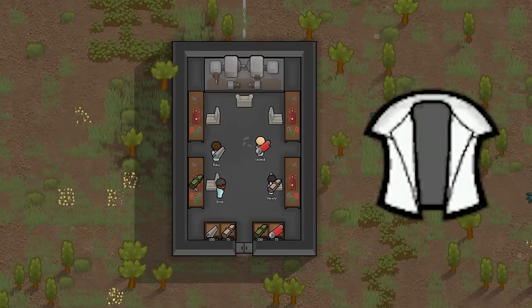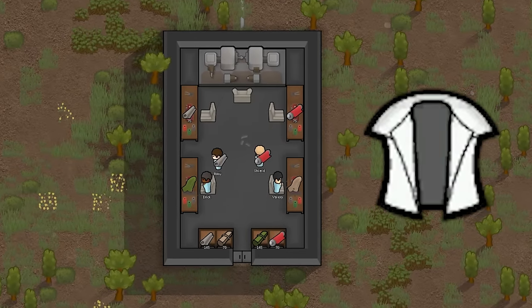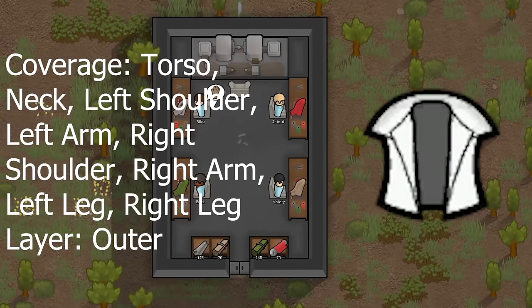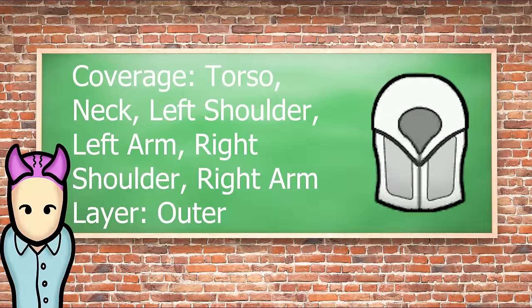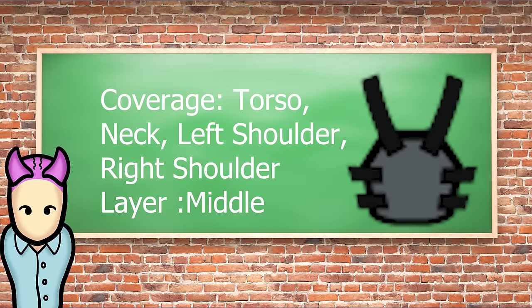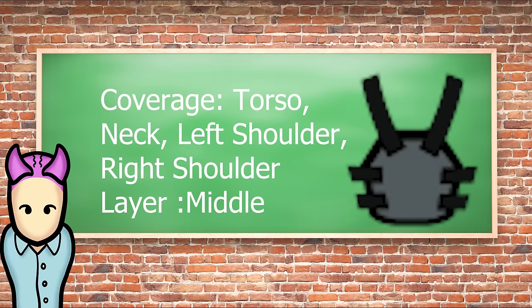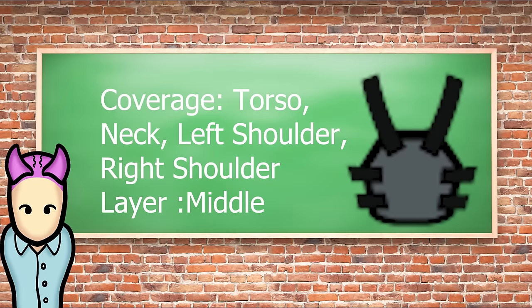Layers matter — in your equipment description you can see what layer each piece covers. A duster covers the outer layer, which means you can't add a flak jacket without replacing it since both take that same outer layer slot. Being on the outer layer, pawns can wear stuff underneath like a flak vest. Paying attention to layering is important because if a pawn is hit in a spot without coverage, that's damage you could be preventing. So feel free to mix and match clothing out on the rim.